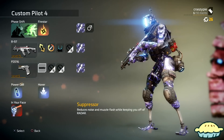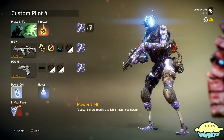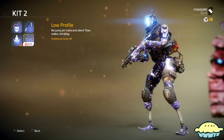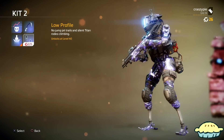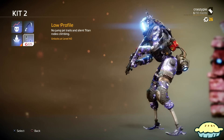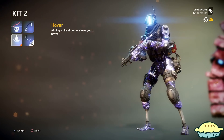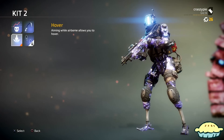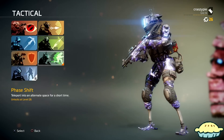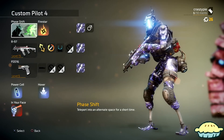You can change this class up a lot. I don't recommend using hover — I just use hover because I don't have Low Profile yet since I just regenerated my pilot. But if you have Low Profile, go ahead and use it, especially if you're playing a game mode with Titans. I use hover just so I can juke the enemies a little bit. Coming in, we have Phase Shift — because if an enemy spots you and you want to get around them, you can just phase shift past them.